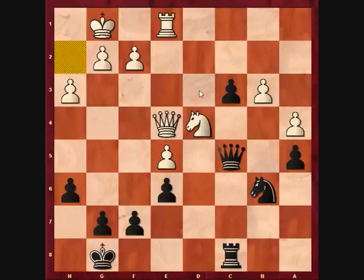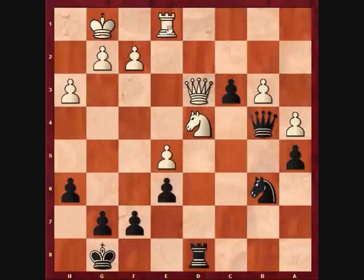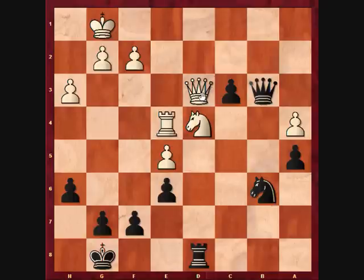Here I played knight d5. Ripka thinks queen b4 is a slightly better move, giving black a winning advantage actually. The point is, black wants to put this knight into a cross pin by playing rook d8 — the cross pin on the queen. After a move like queen d3, rook d8, rook e4, black has the move queen takes b3, which exploits the pin on the queen.